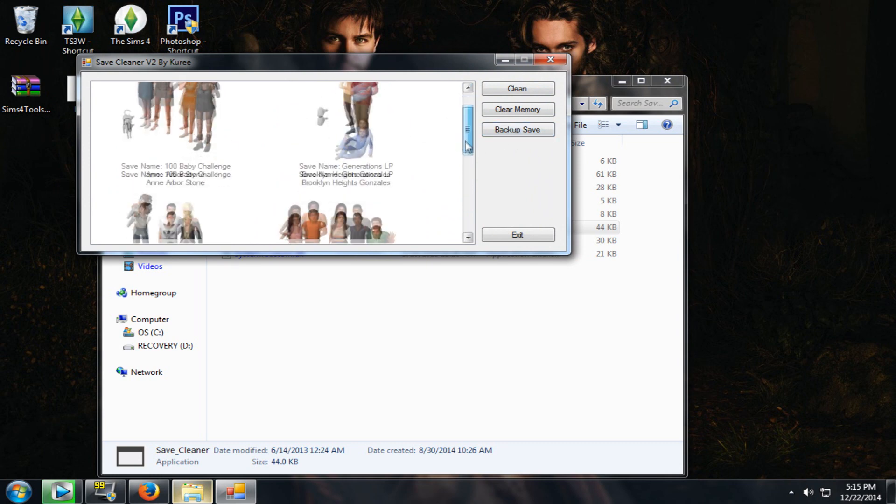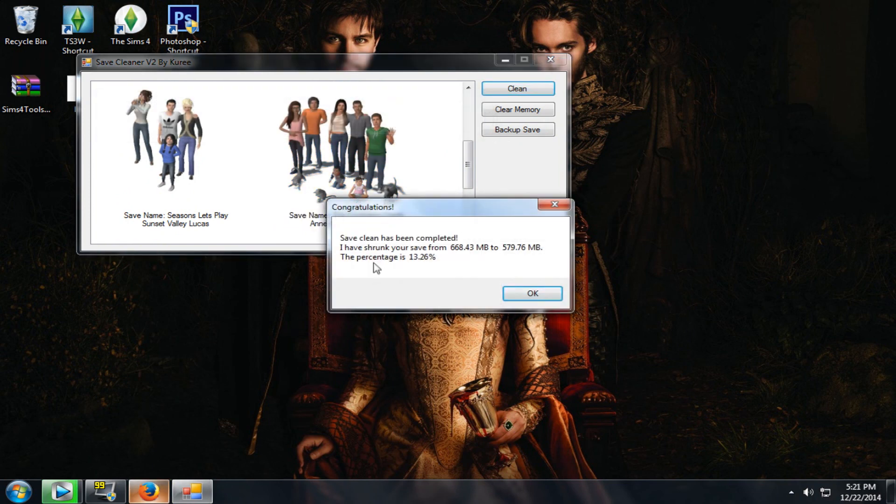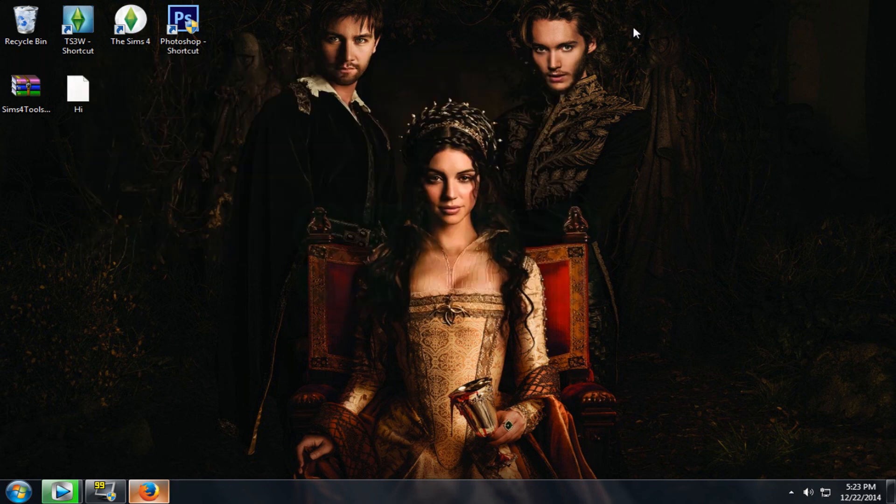Click on a random family — I would say go for a bigger family. It says save clean has been completed. It shrunk the save from 668.43 megabytes to 579.76 megabytes — that's a 13.26 percent reduction. That basically shows how much it's cleaned your files. This file was very big because not only does this family live in a big house but they're also a huge family.